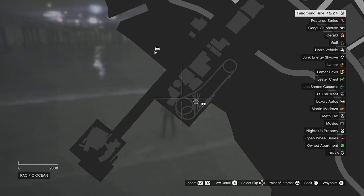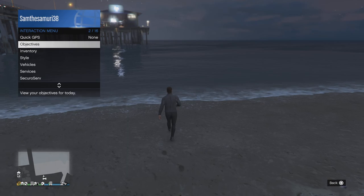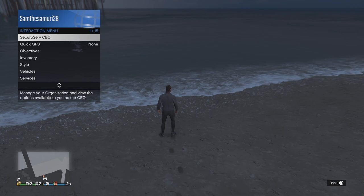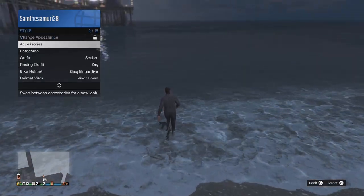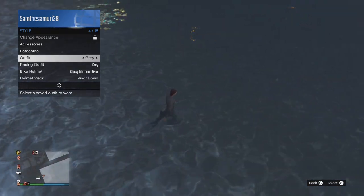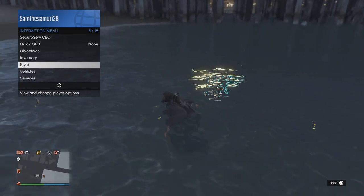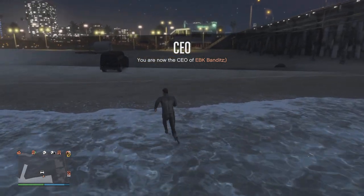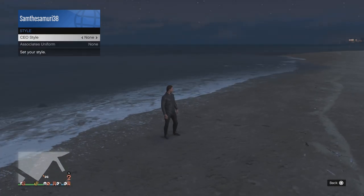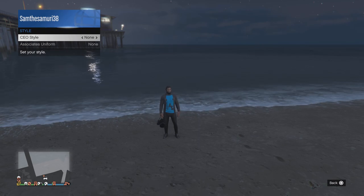When you come to this location, you want to join a new session. Then go into the water and hover over the outfit. As soon as you're about to put on the scuba gear, you want to spam it until it goes gray — like how it is on my screen right now. Then come out of that menu, go back in, and go to Management Style.